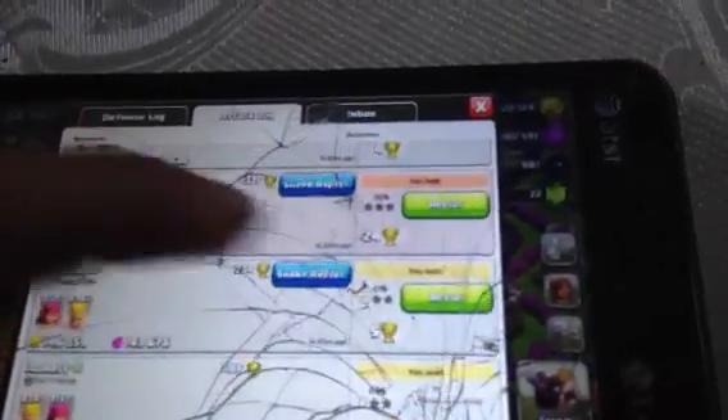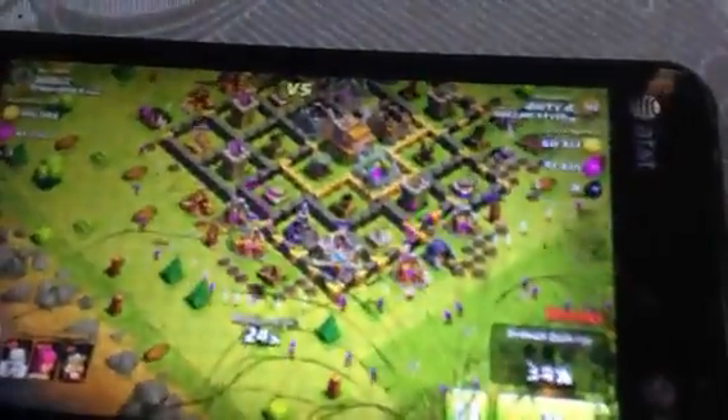Okay, so this is the base I found. I like to use the BARCH strategy. I'm going around the outside to get a little more loot, then dropping some at the top and spreading them around so not all the mortars can get to them. You always want to put your barbarians first so they can tank for your archers. That was the raid — didn't leave much behind, got five trophies.